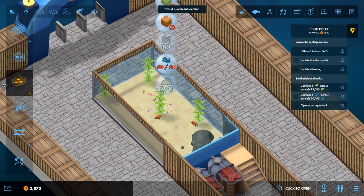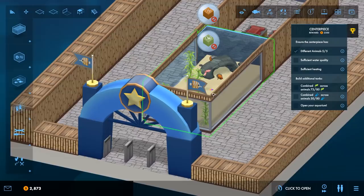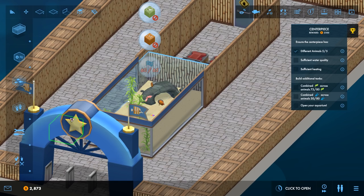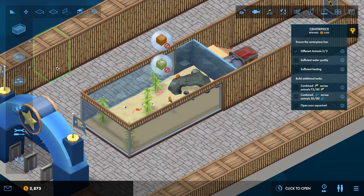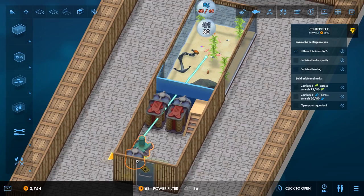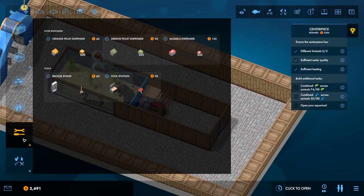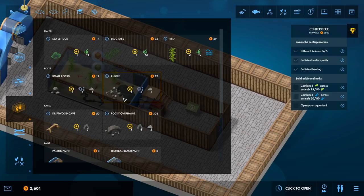We've got Pacific paint and tropical beach paint — tropical beach is not too bad, we'll go with that. We'll place an anchor inside because why not. We haven't got sufficient water quality, but we should be able to solve that with pumps, so we'll place a pump and connect it. We'll put a power filter in as well. There's no food for the fish, so we need to resolve that — it needs green pellets and orange pellets. We also need a broom stand and a tool station.